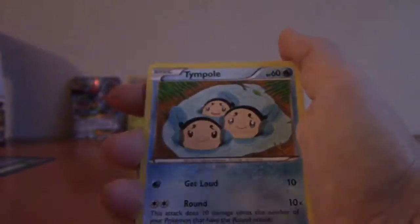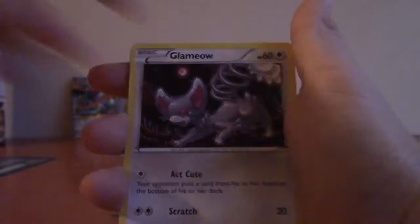If you combine the whole box it's our fourth Max Elixir. Shellder, Temple, Ducklett, Glameow. A reverse - I think - oh yes, I just pulled the Blitzle out but who cares - I mean Luxray sorry.